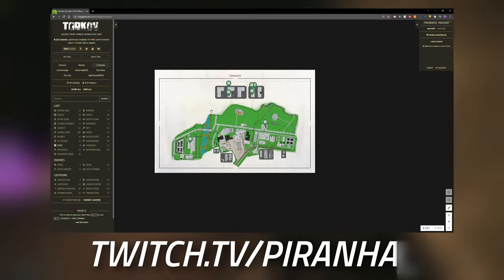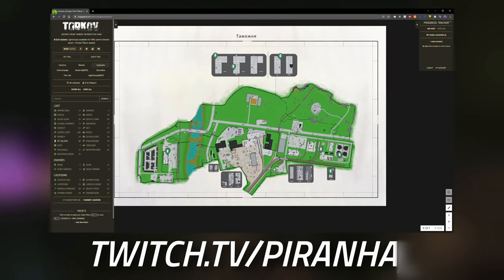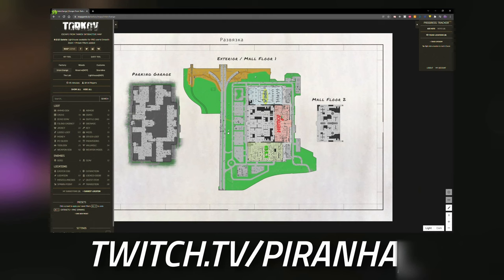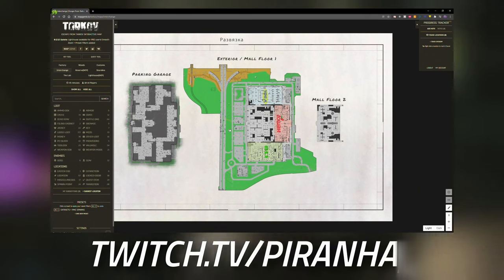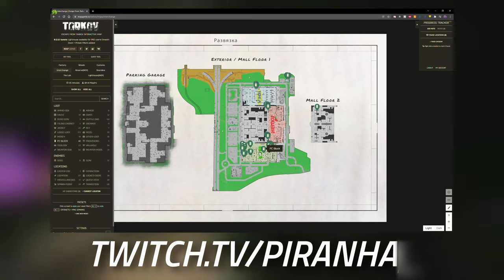Another great way to find flash drives is in PC blocks. There are a few inside dorms, but the best place to get PC spawns for USBs is actually on Interchange. On the left we're going to select PC blocks.